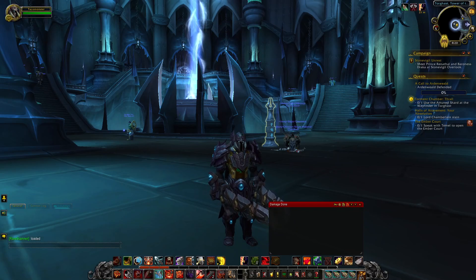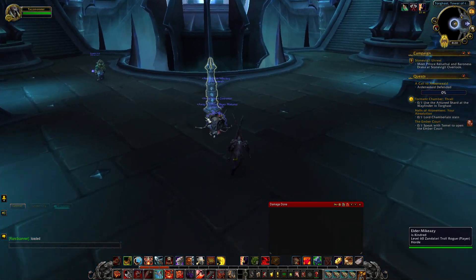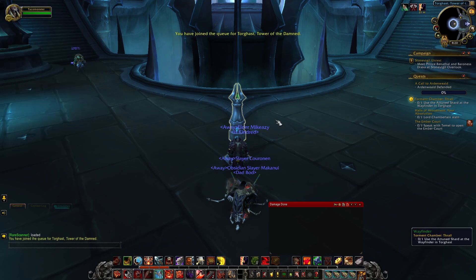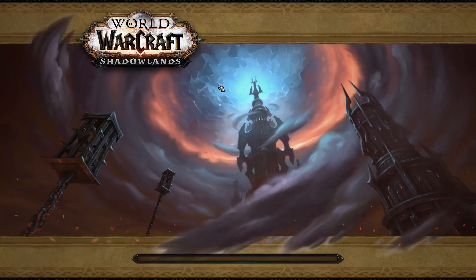Hey guys, IconWhisper here, back with some more World of Warcraft Shadowlands. This time we're here rescuing Thrall from the Maw — from Torghast, the Tower of the Damned, to be precise.